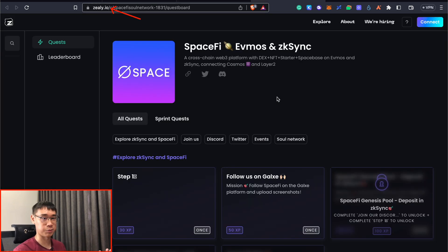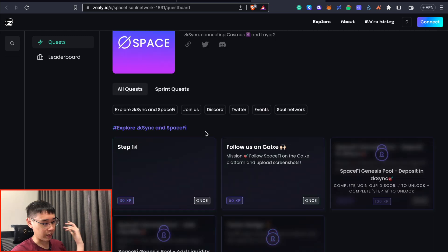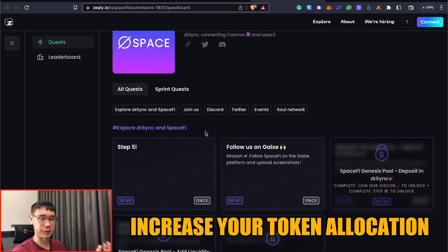SpaceFi also has a Zealy quest board, which was previously known as Crew 3. There are some quests you can complete here and all of them are rather straightforward. You can check out my referral link in the description below, and hopefully if you get more XP on this platform, this could help to increase your allocation for the token airdrop as well.